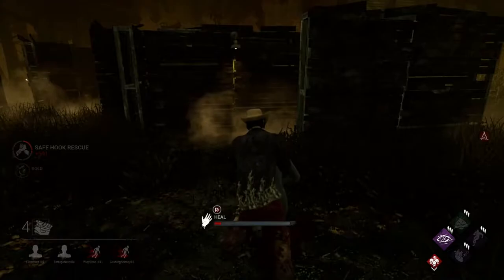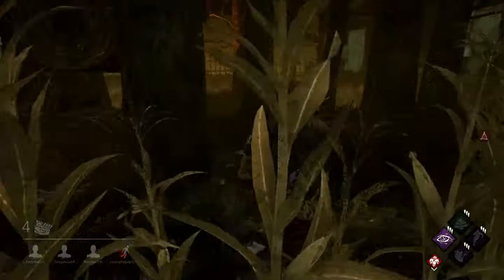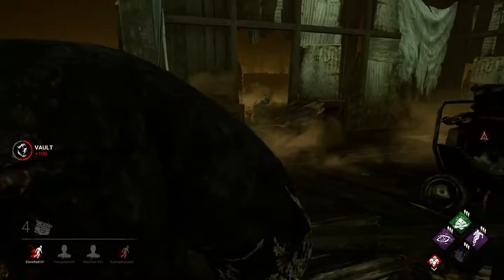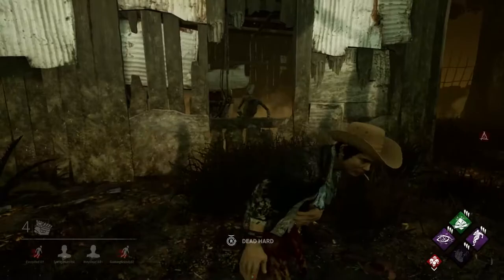The first tip is: don't get tilted if you die. Yes, the goal of the game is to survive, but you don't have to survive to rank up. Instead of just focusing on surviving, make sure you're being a team player — doing generators, saving people off hooks, and running the killer. It's always good to try and survive, but it's more important to make sure you're doing things the whole game so you pip up.